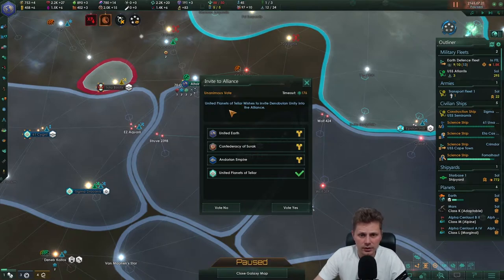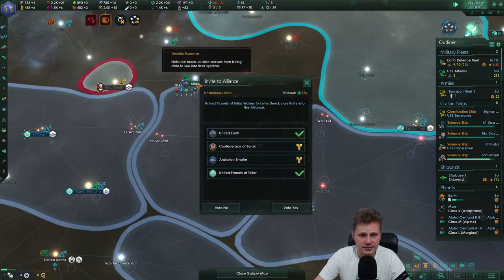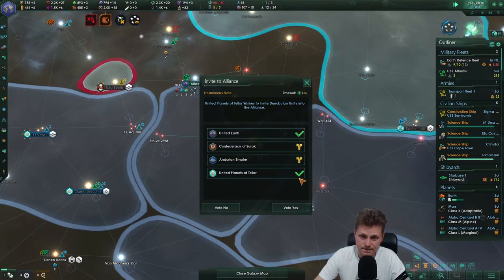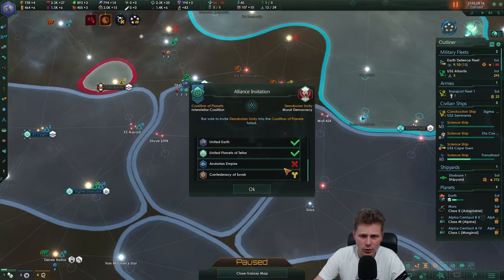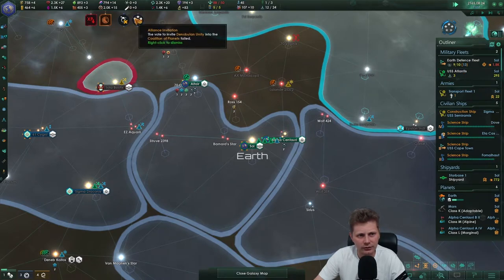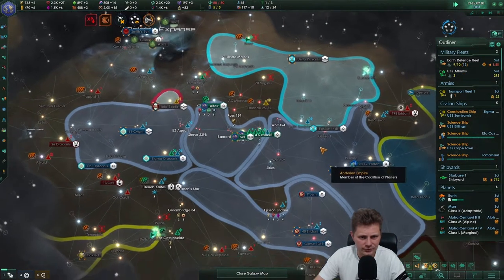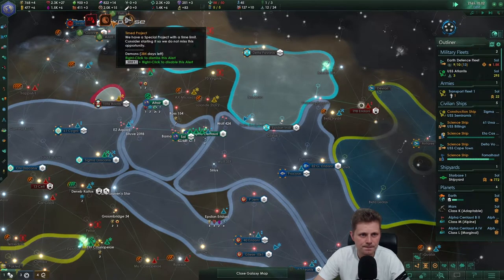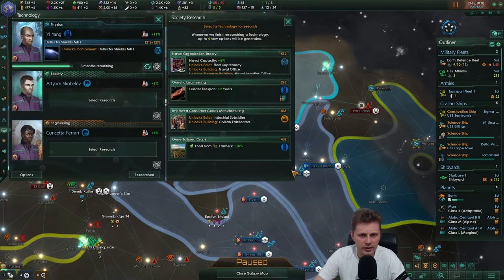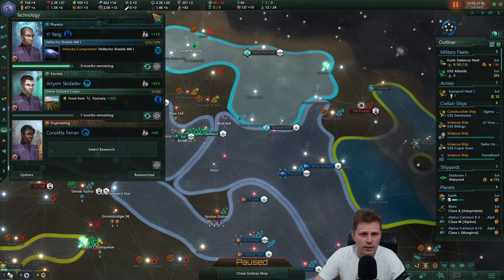Invite into the alliance the Denobulian - I vote yes, 2 yes. It's 2 yes, there can be one more. One no - I hate this form of coalition where they all have to be in unity. I would say go with the most votes, but no, the Andorians are going to be annoying. Why are you so mean against the Andorians? No billions actually. Technology discovered - mining output, food from farmers. Yes, we'll take that.